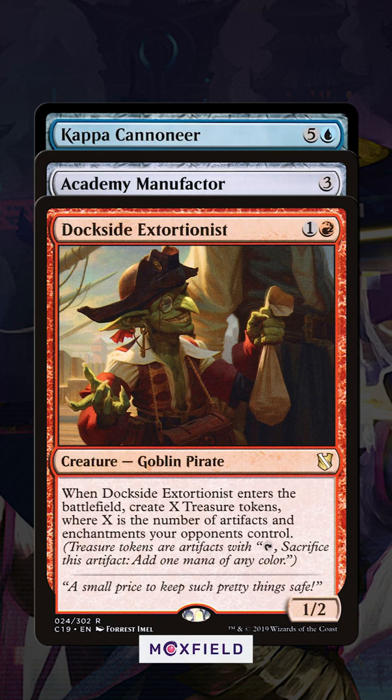In Commander it's no slouch either. Pair it with an Academy Manufactor, or a Dockside Extortionist, or anything that makes a volume of artifact tokens, and this can easily be punching in for massive damage turn over turn.